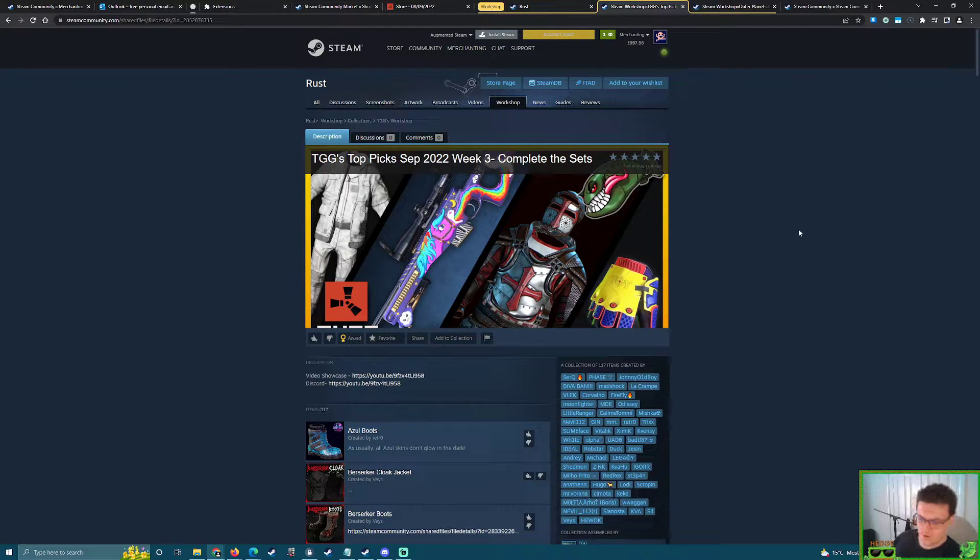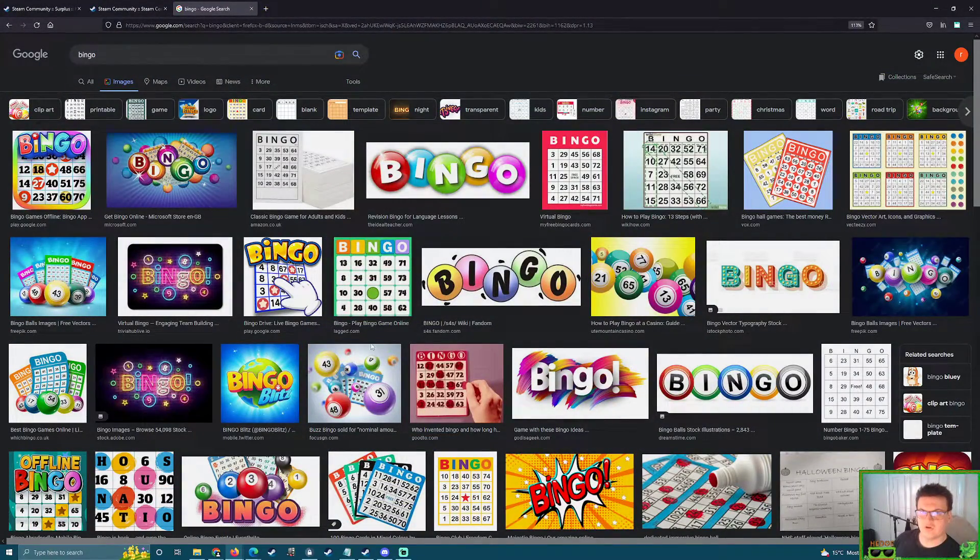Get your bingo cards ready because we're going to try and figure out what might be picked. You can make a wish list if you want, but remember not everything is definitive. The list definitely helps a skin's chances of being picked — we see that all the time with TGG's weekly collections — but sometimes a few skins get picked outside of those collections.